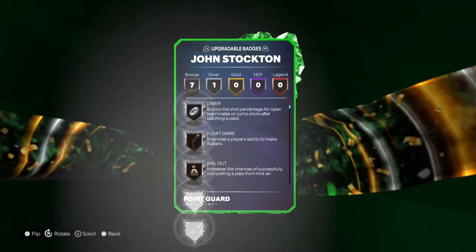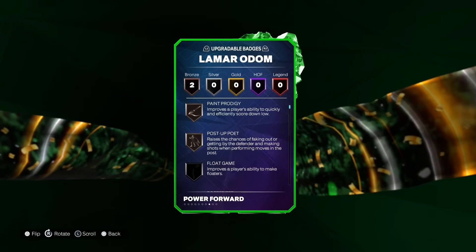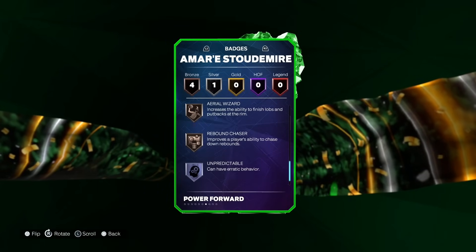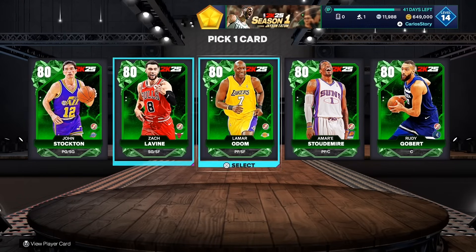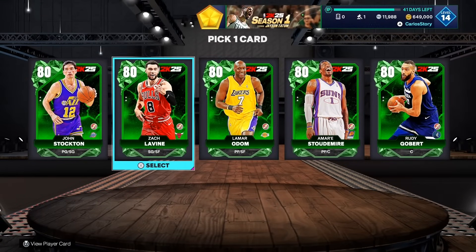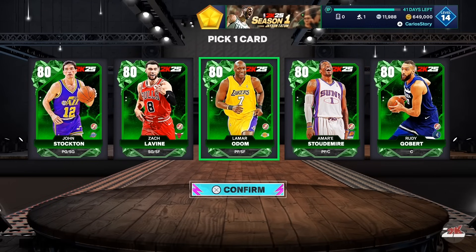You definitely need some depth. Zach Levine and Lamar Odom are the two I really want. John Stockton at 6'1" has badges like Dimer, Flowgame, and Bailouts. Levine has Pogo Stick. Lamar Odom only has two badges — that's crazy. Starter Meyer has Pogo Stick, Posterizer, and Rebound Chaser. Rudy Gobert has defensive badges like Aerial Wizard and Post Lockdown. They all get evo'd anyway, so it doesn't really matter who you choose first.